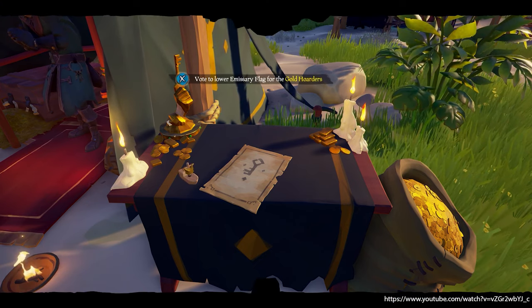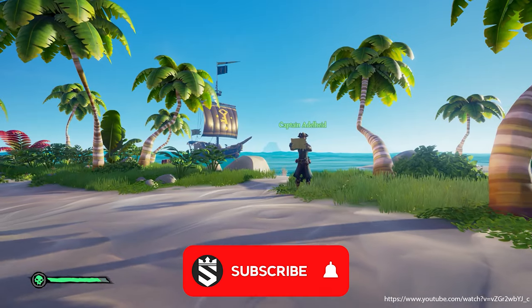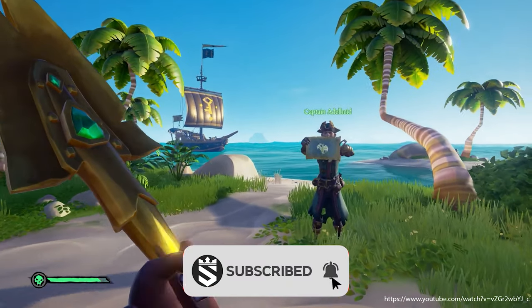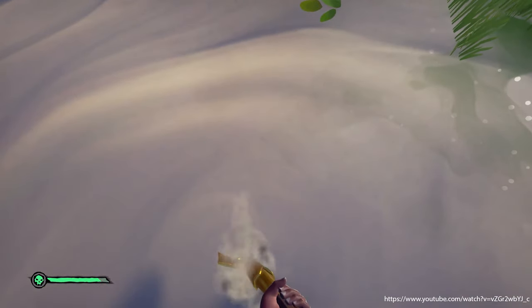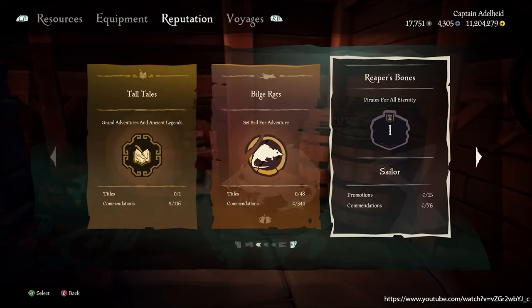You can only be the emissary for one trading company at a time, and your emissary grade is measured by the related actions you perform for them. There are five different grades — you start at grade 1 and can max it out to grade 5.